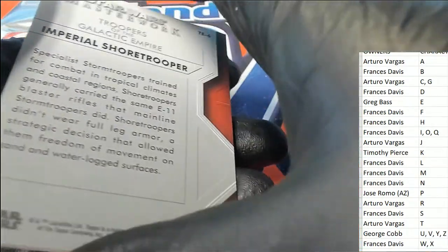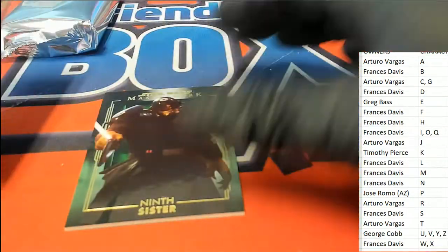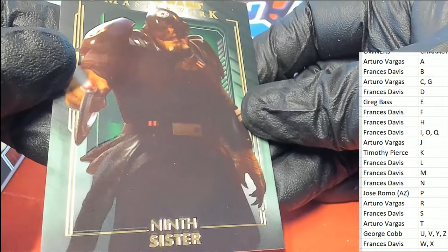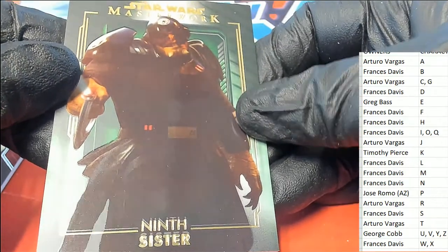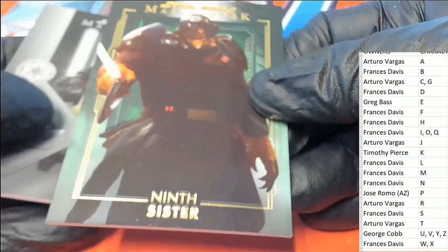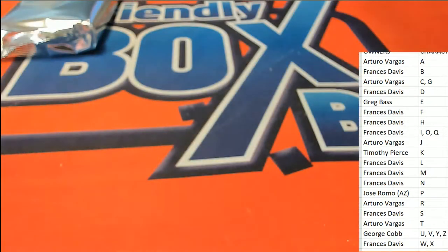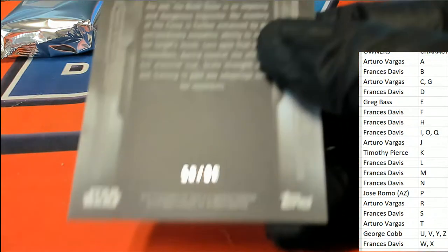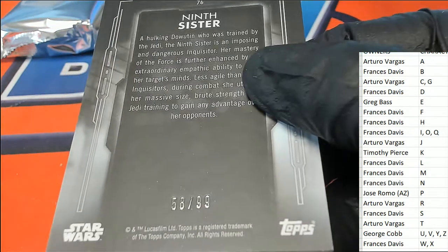Francis got a Shore Trooper, and then we have the Ninth Sister — that is in Francis D. By the way, that one is numbered 58 of 99.